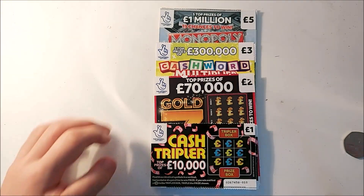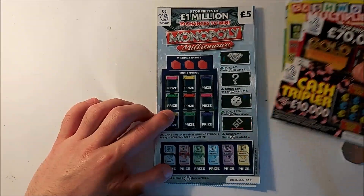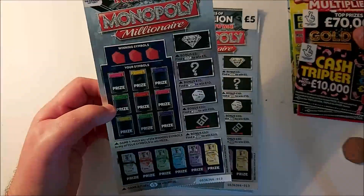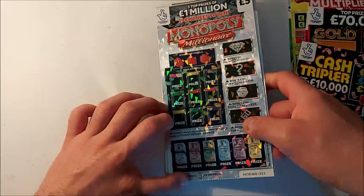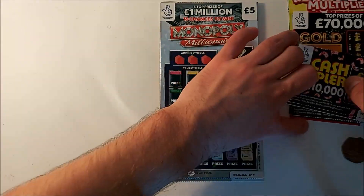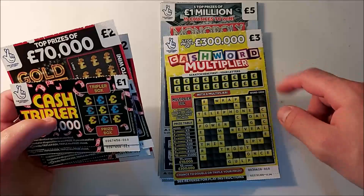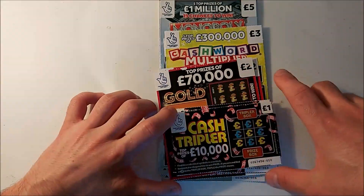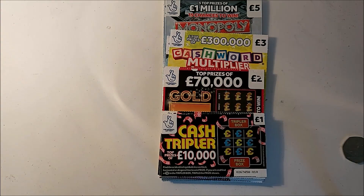Hi guys, welcome back to Spain Scratchies. Today we have the new Monopoly Millionaire Scratch Cards. They're shiny and reflective — you can kind of see it. They're quite thick compared to the other ones, I don't know whether it's because of the extra layer to make them shiny. We've got £40 worth of cards in total: five Monopoly Millionaires, a Jungle Jackpot, the new Cash Word Multiplier, a couple of Gold 7s, and five Cash Triplets. Let's see how we do.